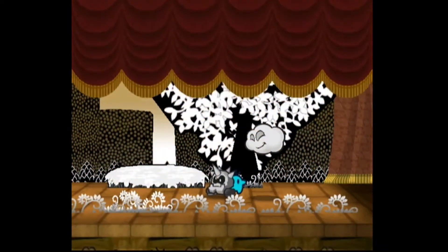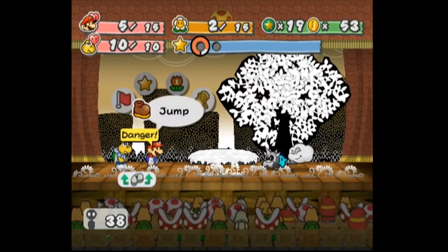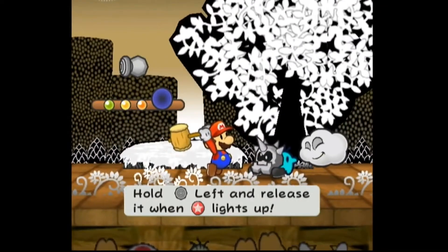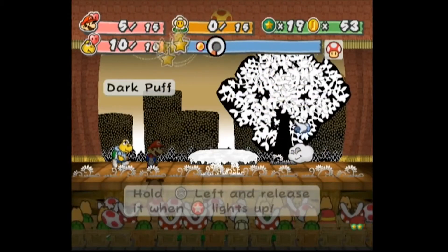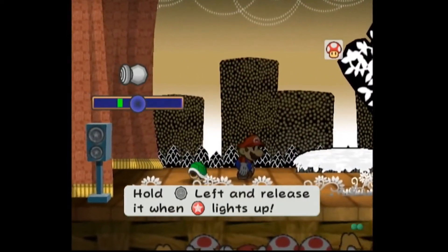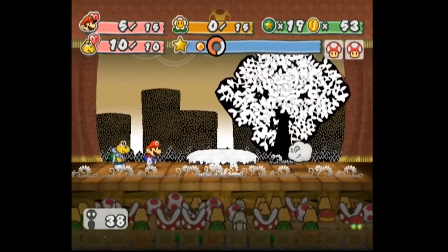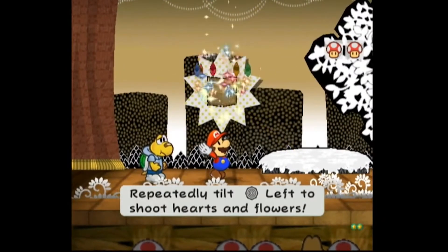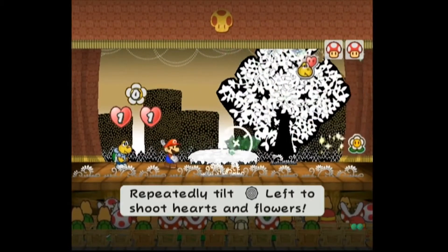But not until I deal with this Cleft. And he also has a Luma-looking power-up. I swear to god, doesn't this look like a Luma — like a blue Luma? It looks exactly like a Luma, except of course they weren't officially introduced until a few years after this game, when Super Mario Galaxy came out. Maybe that was like a prototype for what a Luma would look like? I don't know, but it just struck me as that.